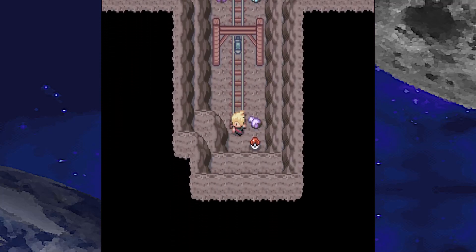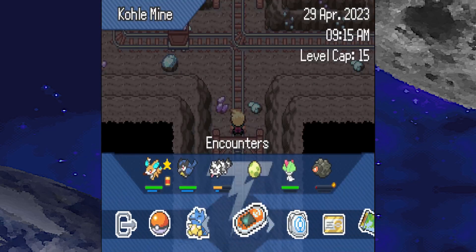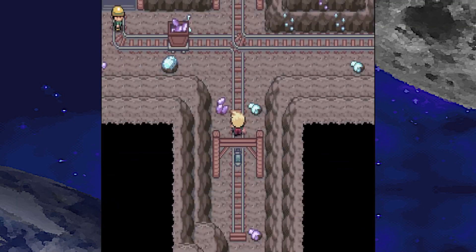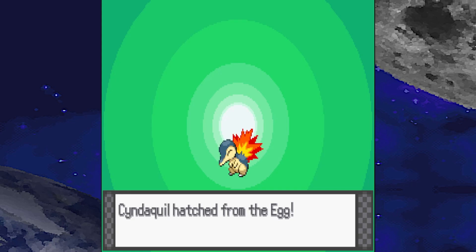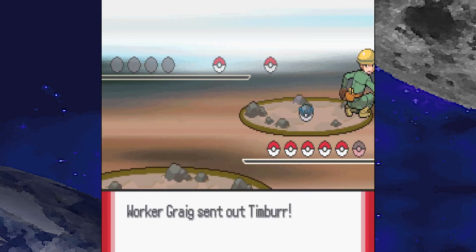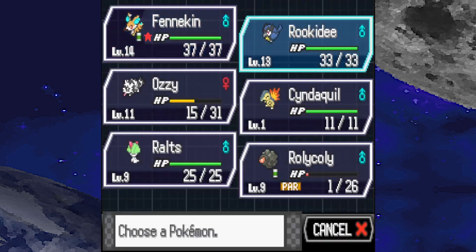Let's go down. It's a Rocky Helmet — that's a pretty good item. We'll put that on Roly-Coly. He's also paralyzed. That egg still hasn't hatched — oh, speaking of which, here we go! Perfect timing. Are you joking me? It gave us a Pokemon we've already got. Well, you'll be going to the box. Actually I'm going to take you back to the box after this battle and then run around to try and find a Honedge — then we'll have a full team.